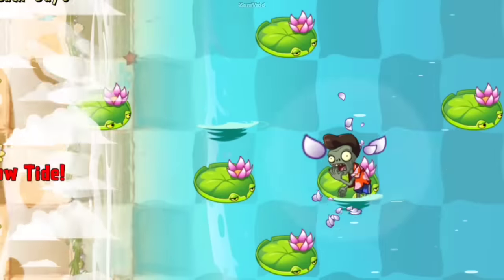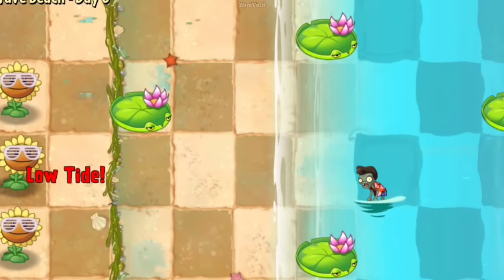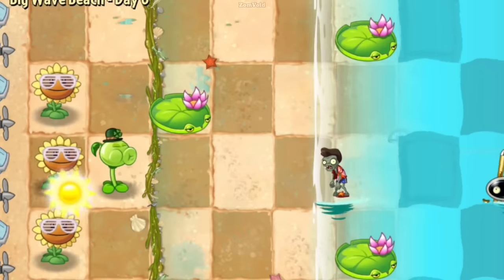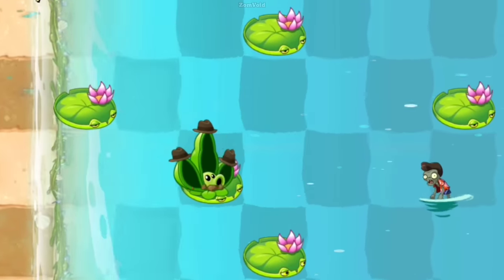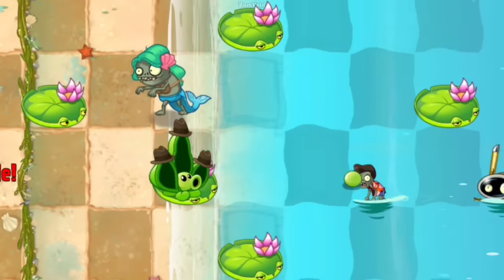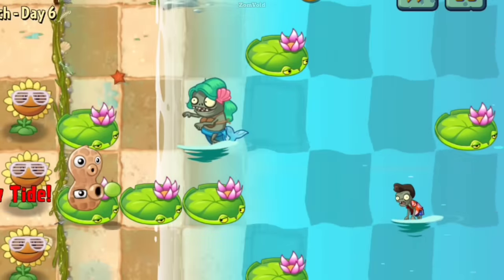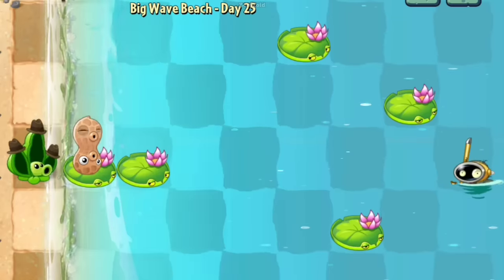Number 1. In certain situations, you may encounter a shrunken zombie lurking in the water of Big Wave Beach and you might find that Peashooter is unable to attack it. This is because the zombie is submerged in the water and is small enough to evade Peashooter's projectiles. However, Peapod is designed to hit these types of zombies, as its lower level pea attack is just low enough to strike the submerged target. Similarly, Peashooter's bottom part can also attack shrunken zombies in the water, providing a tactical advantage against these foes.